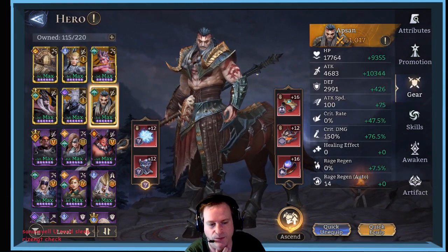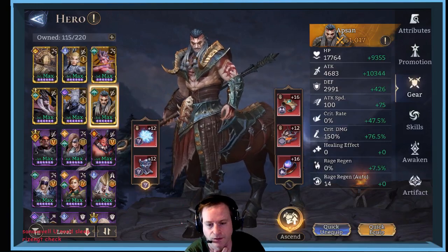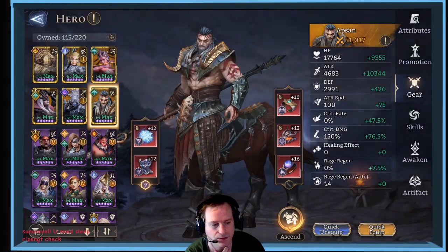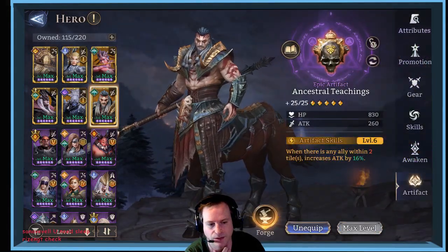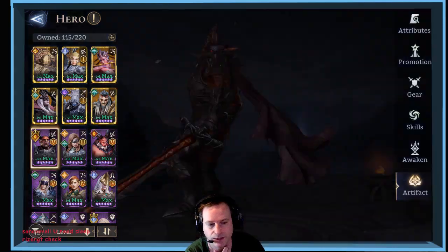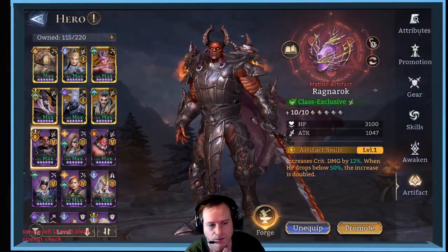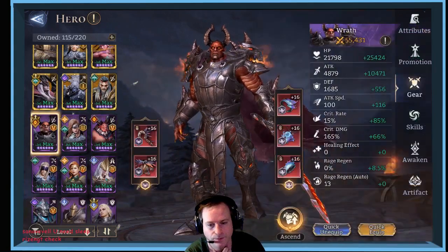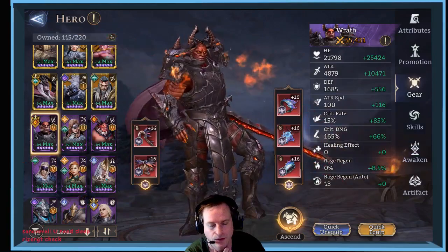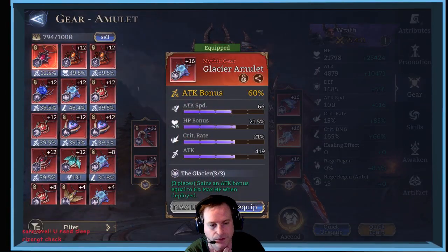Here are his stats — slow it down if you need to. This is actually better than when I initially did it, he's just been improved a little bit. Wrath is actually quite good. Aspen's is just this — Ancestral Teaching is maxed out, which anybody can get. It's a good little purple.